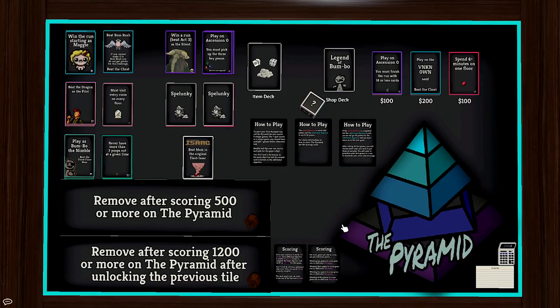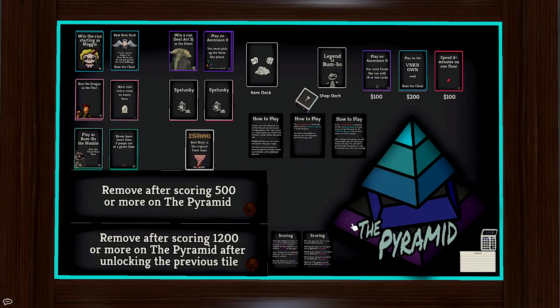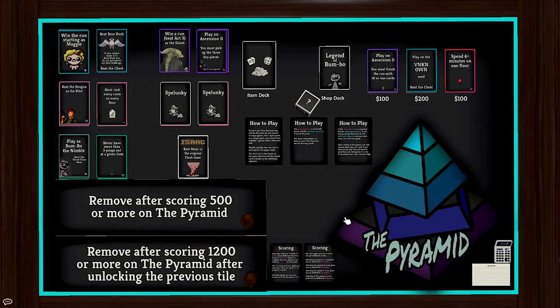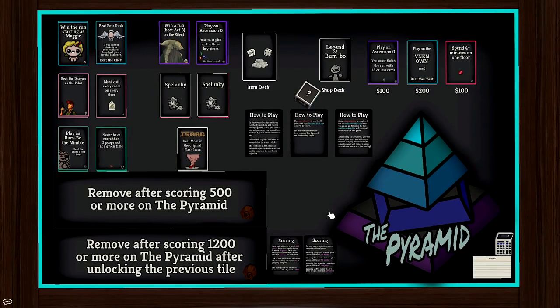Gameplay starts in the next episode — it'll be up later today so keep your eyes peeled. There will be a playlist set up for the pyramid and a link in the description to the Tabletop Simulator mod this is running on. You do need Tabletop Simulator to play, but I'll also have a download link so you can print out all the cards and play for yourself. If you don't have a game, just replace it — the rules are pretty straightforward. Go play the pyramid, get your runs going, and let me know what challenges you're struggling with or what great runs you've had. I'll catch you guys in the next pyramid video!